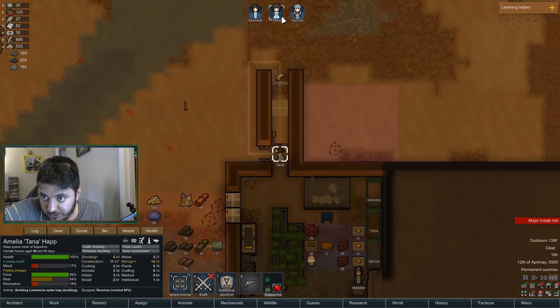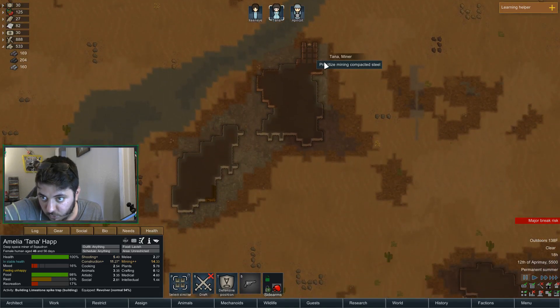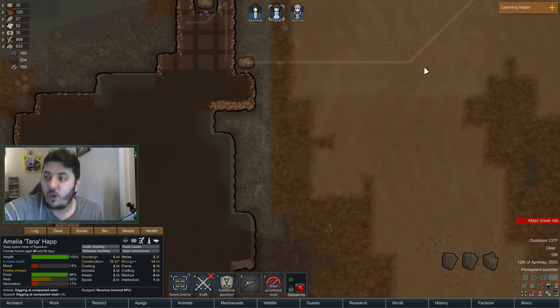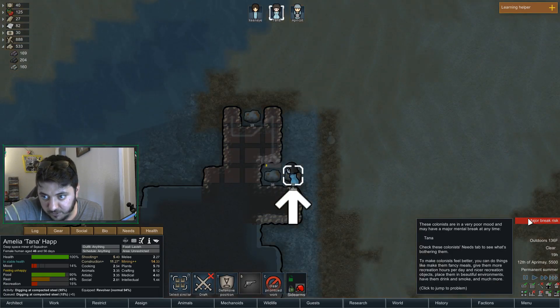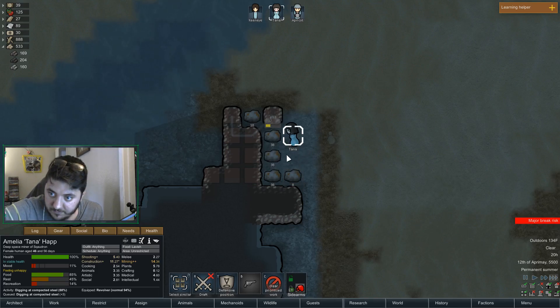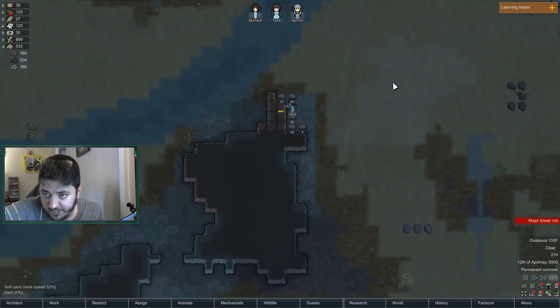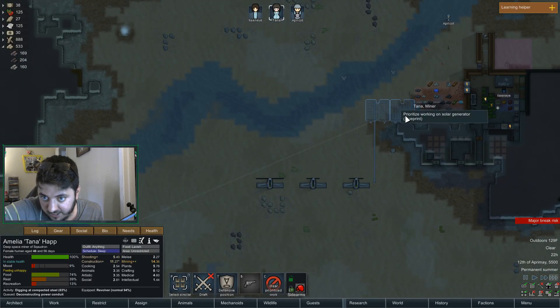Where did you go? You just decided to not do this — okay. This is more important, we need all the steel. Hopefully that's enough. You are a really good miner but you also have major break risk, which is what I'm worrying about most. I don't know how much I need for each one — 100, I want to say. Okay, so when we're done with this we should have enough — do that and then that.